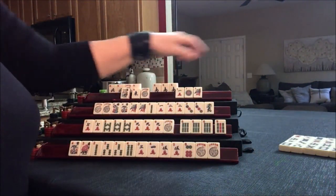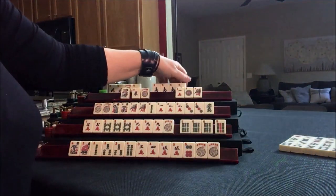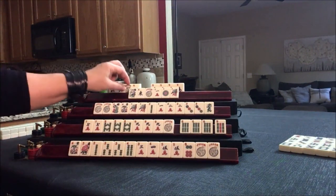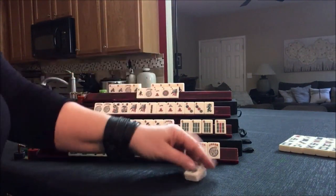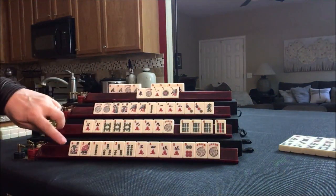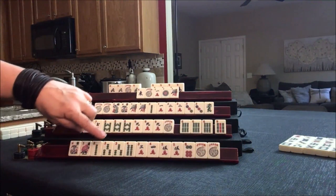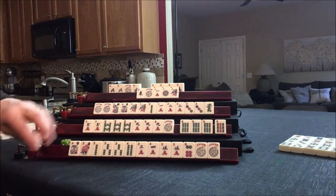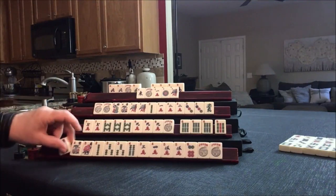Let's kong it. Now this is kind of risky because we have no pairs in here, but we're committed now. Let's discard the flower. This is concealed, and this may be concealed too. Let's draw — now we have flowers.